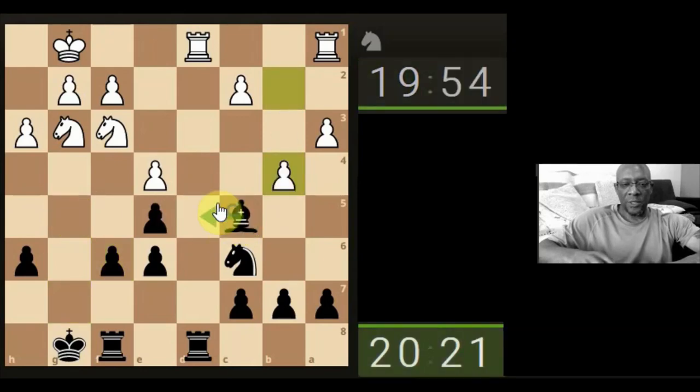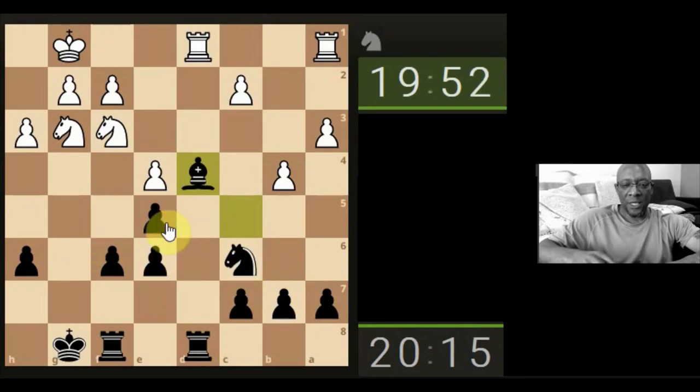And what's the situation? Let's attack the rook. Or shall we just keep the diagonal facing the king? Attack the rook. Knight takes, knight takes — or even the pawn takes. Let's get rid of the bishop.